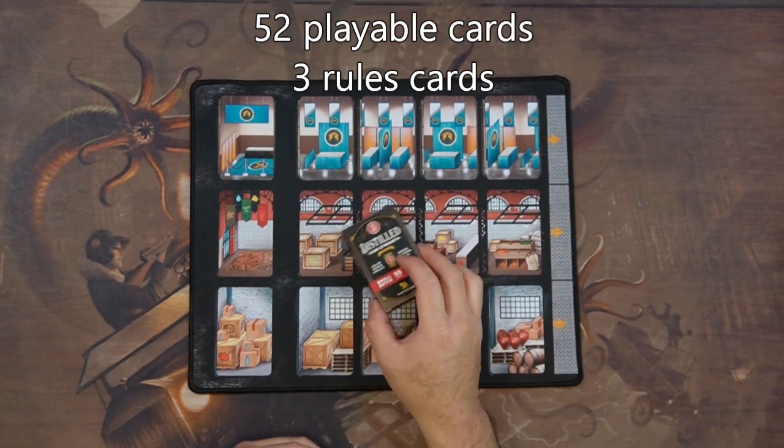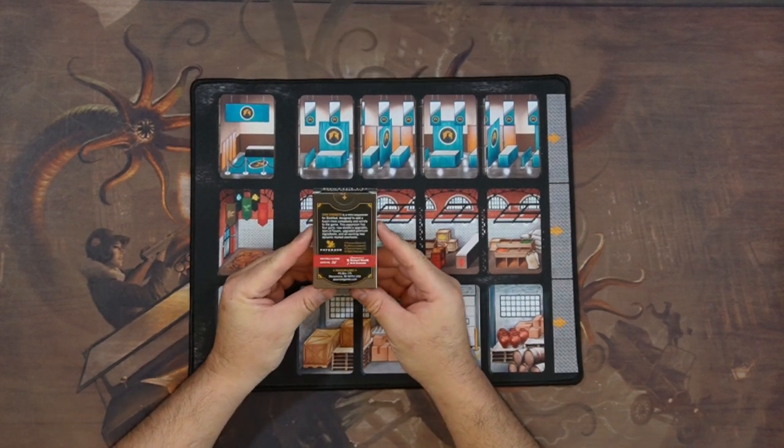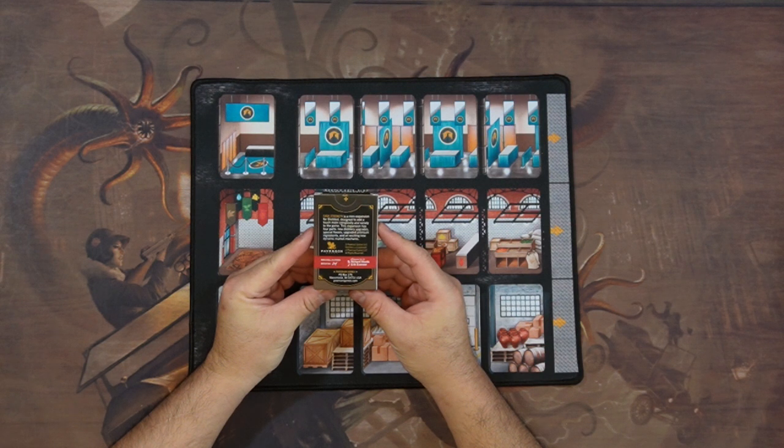I like to sleeve stuff because of collector's value. So let's check in on what the Cast Strength is. Cast Strength is a mini expansion for Distilled, designed to add a touch more complexity and variety to the game. The expansion has four parts: new distiller upgrades, special flavors, upgraded premium ingredients, and an exciting new dynamic market mechanic.